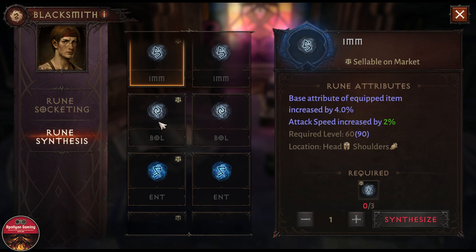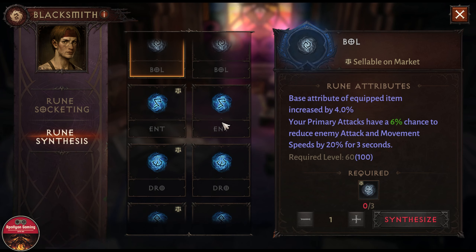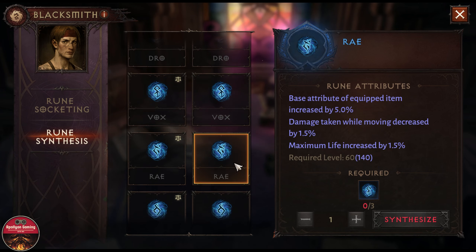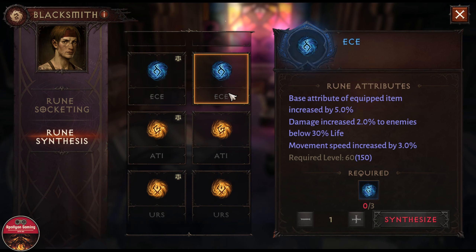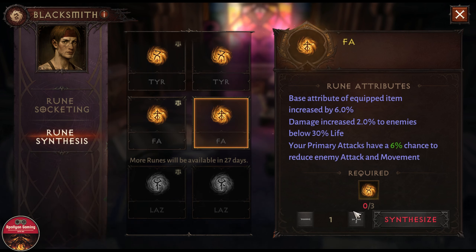There would also be a conversion option to convert the gray rune material to the next tier, which would be blue. The next tier would then require three blue rune material, then six, nine, twelve, fifteen, and so on. Then you could convert blue rune material to the yellow tier with the same conversion system, and just easily click on the rune you want to craft when you have enough rune material.